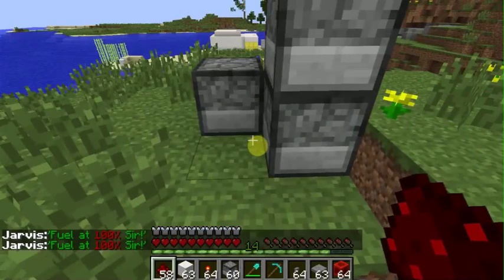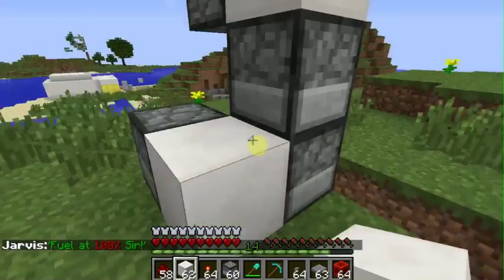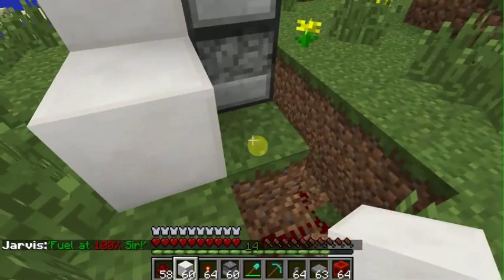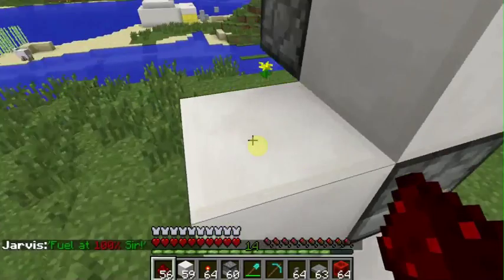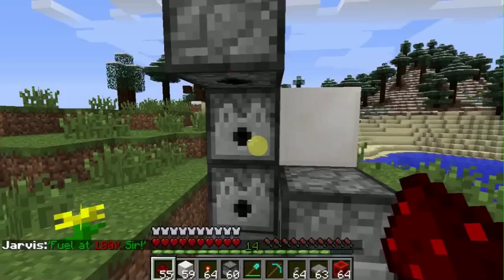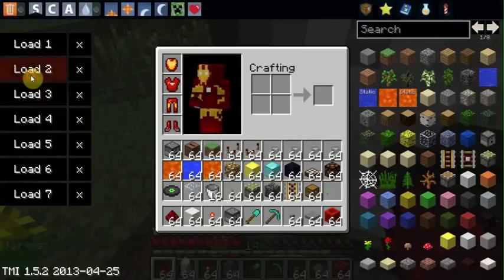When you stand on this, that should light up — and that's what you want to do, because you want that to light up. So after you've successfully done that, you put two quartz there, one here, and one here. Just to test it out, you put something in here and you stand on that. Now you know that it works.